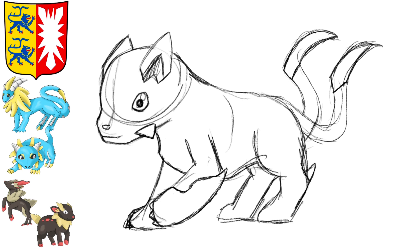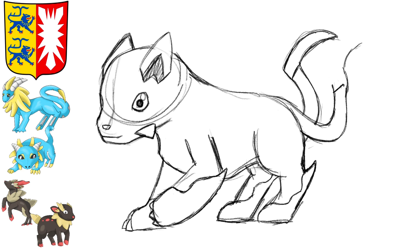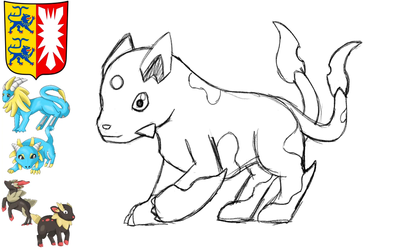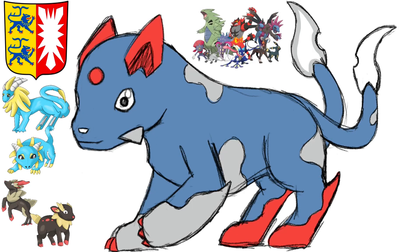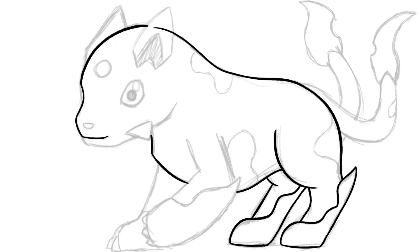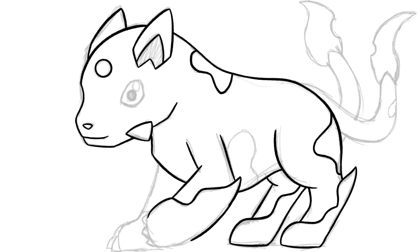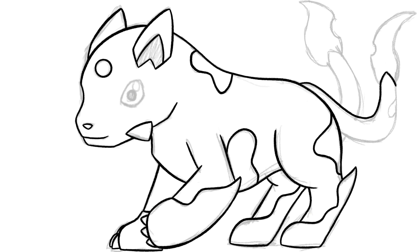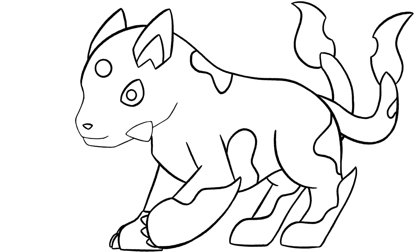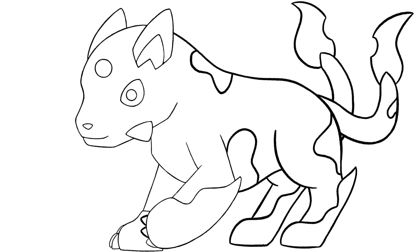The thing with German emblems is that literally every second emblem has a lion on it, so at one point I had to create one, and it's actually not gonna stay the only one. Male lions have a huge mane while females lack it, so I decided it would be cool to design two lion Fakemon — one female and one male. The female one was actually a bit tricky because most people think a lion has to have a mane to be recognizable, and I'm not sure if this Fakemon reads as a female lion, but it at least looks like a huge wildcat.